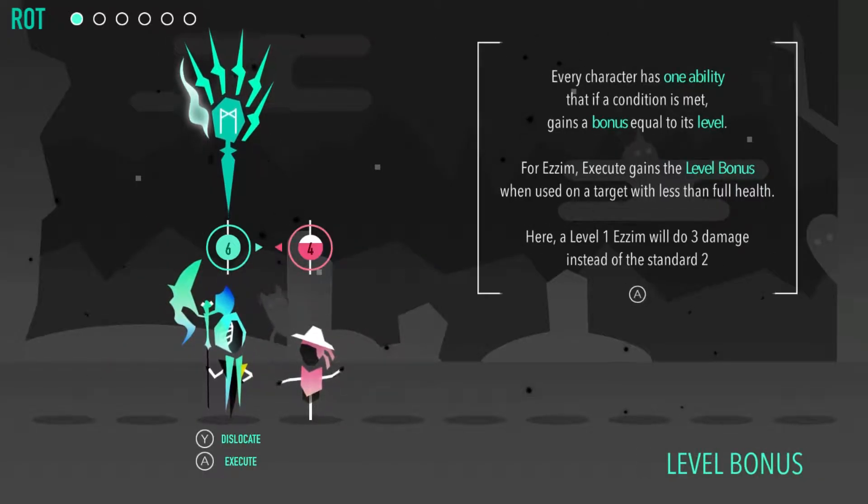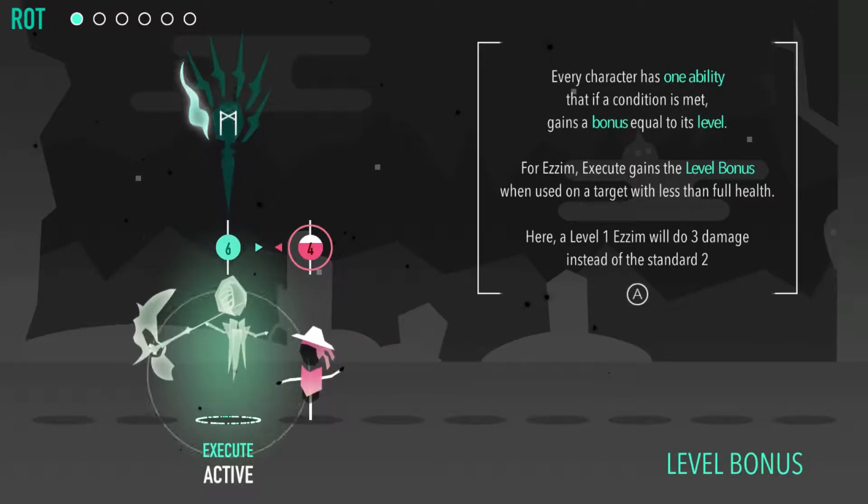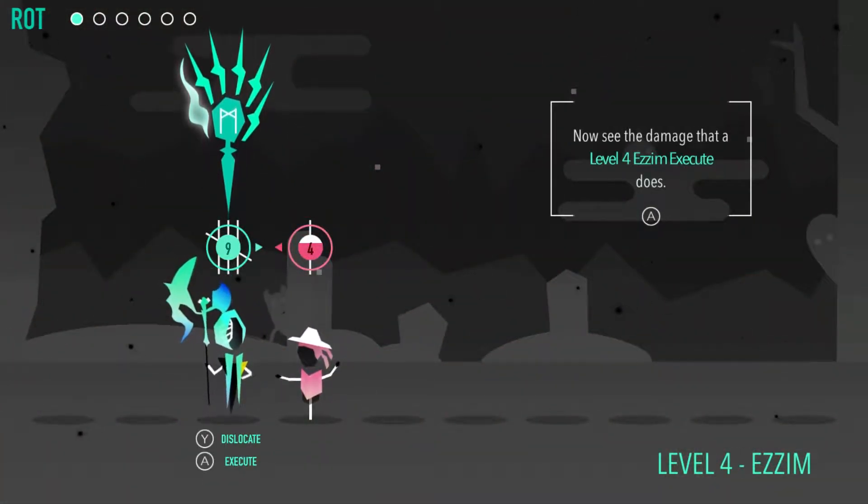Each character has a kind of special condition that can be met. For this particular character, Execute gains your level bonus if you're hitting a target that has less than full health. Because this is an easy level one, it's going to do three damage instead of two. Now at level four it does six damage.